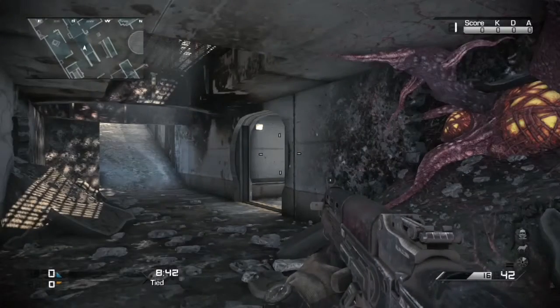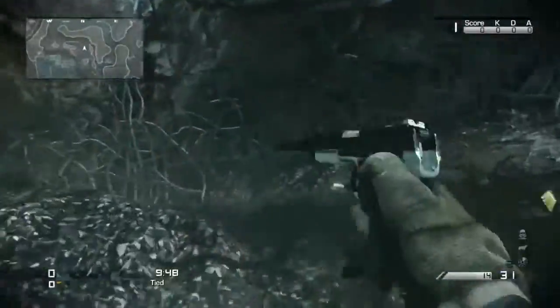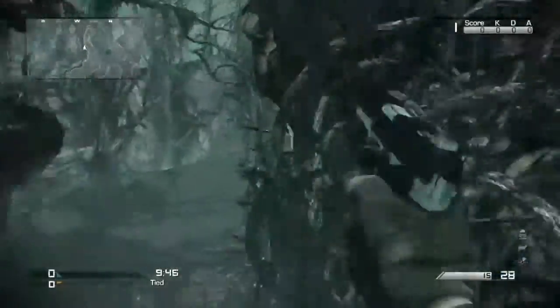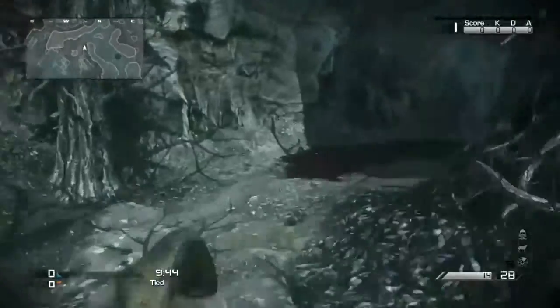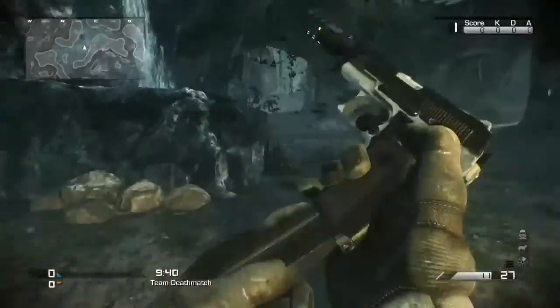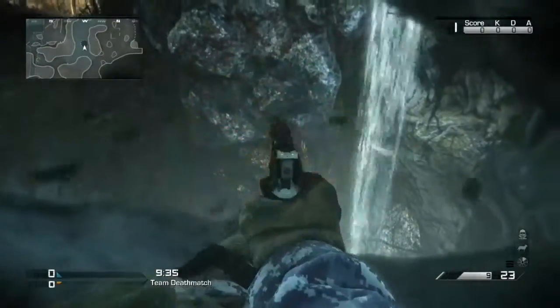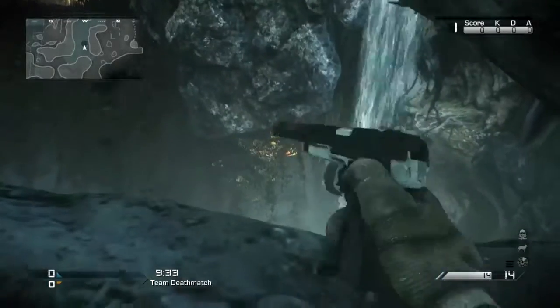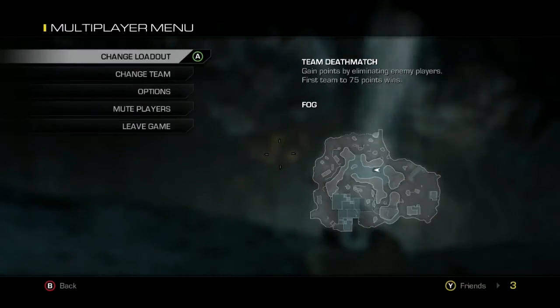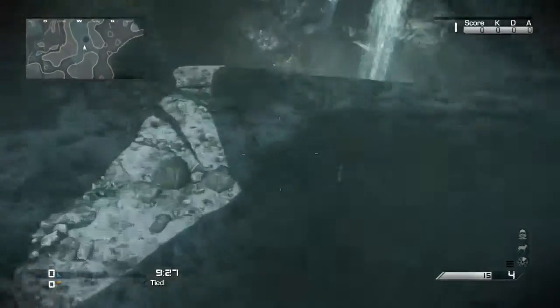There's the first one. Now the second one I'm going to show you here is on Fog. This one is in the middle of the map — this one is pretty easy. As you see, you gotta go up the path in the middle of the map and it's right in there inside that hole in the floor. Right there as you see it — you shoot once. It's right there on the map.